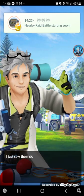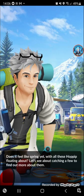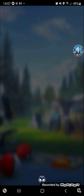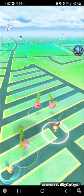Hoppip time. Power up 10 times, catch 15, and make 5 nice throws.